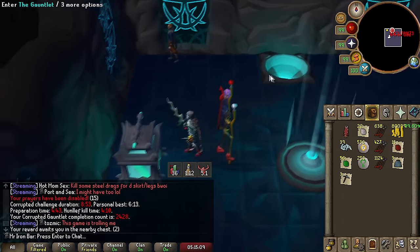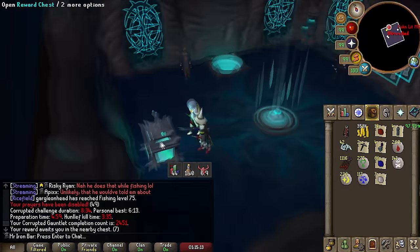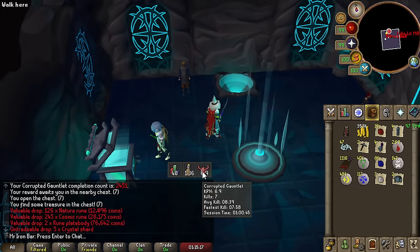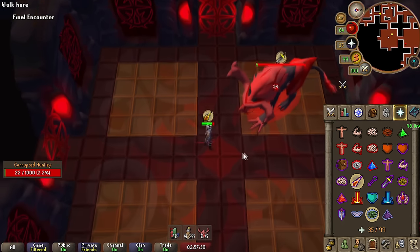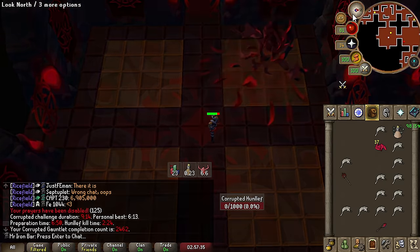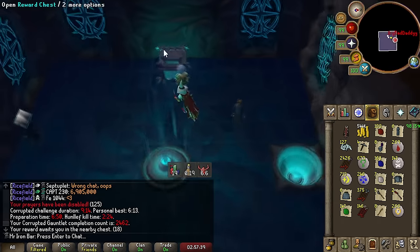Let's go Corrupted Gauntlet! So close on that one. A humble 7-kill iron — that's a PB though. Look at these hits — that's gotta be sub-3 minutes. 2:24 — okay, that was way faster. Disgusting kill.